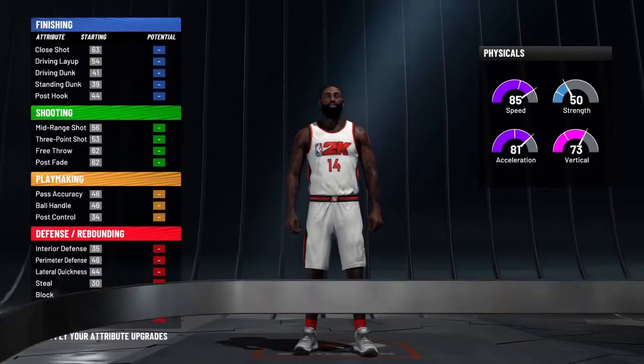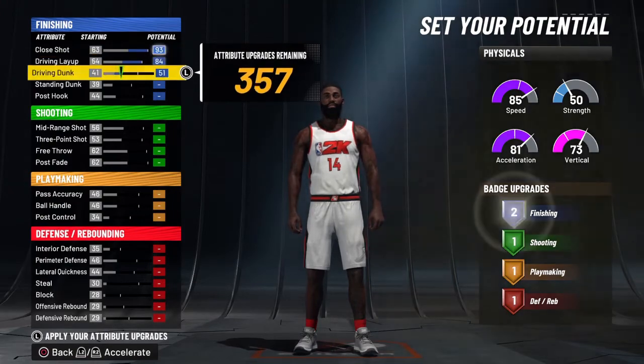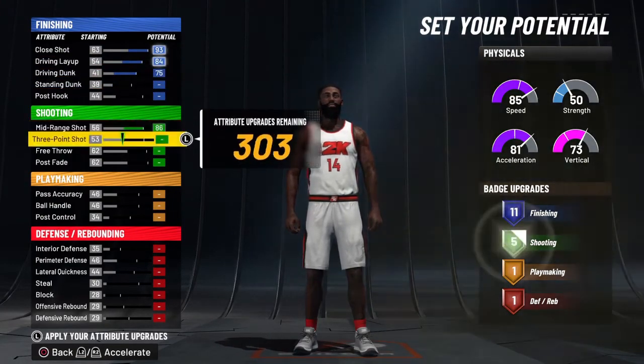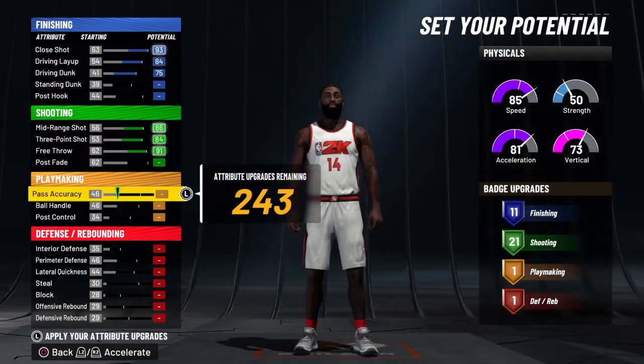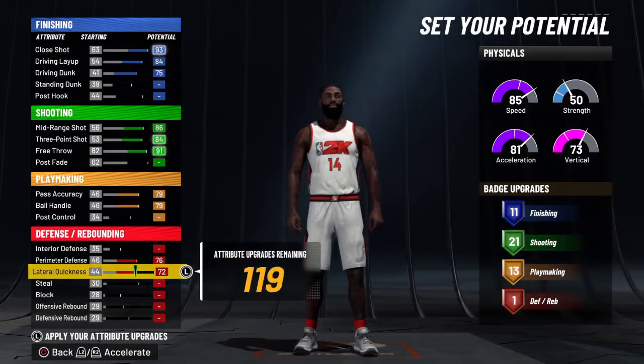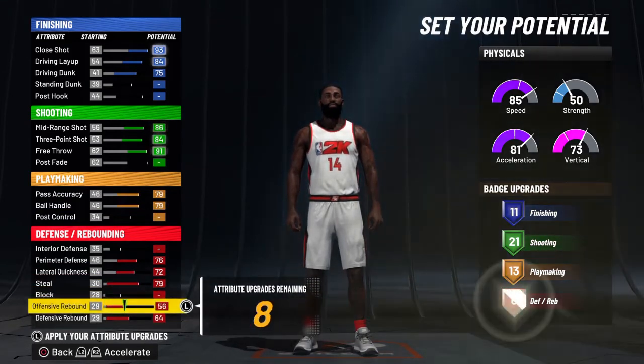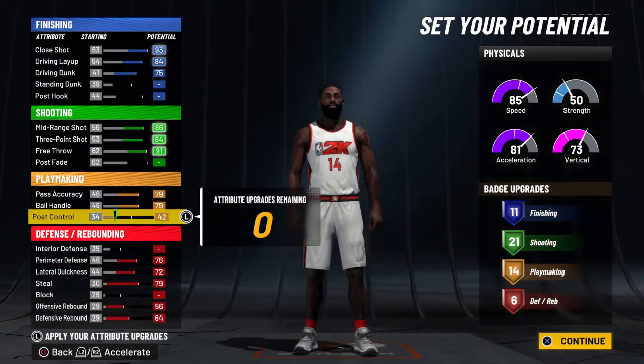For the physical profile, go pure speed. For attribute application: max close shot, max driving layup, max driving dunk, max mid-range, max three-pointer, max free throw, max pass accuracy, max ball handle. For defense, max lateral quickness, perimeter defense, steal, defensive rebound, and offensive rebound. Then take post control up to 37 and throw the last five on post fade.